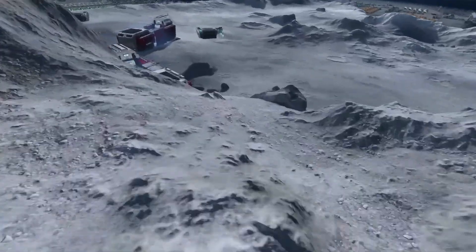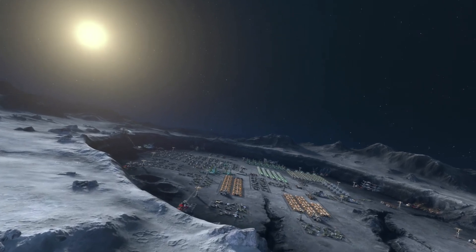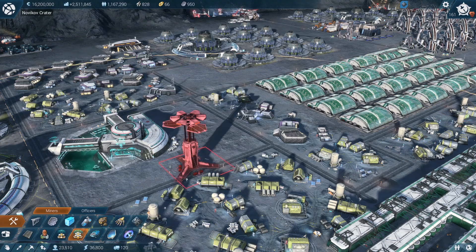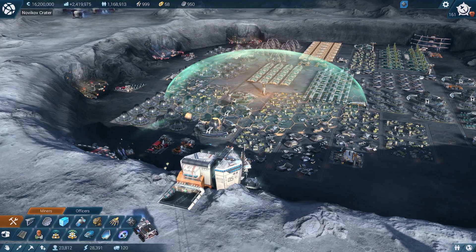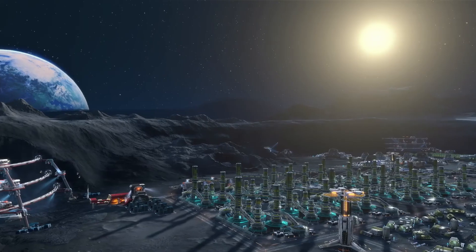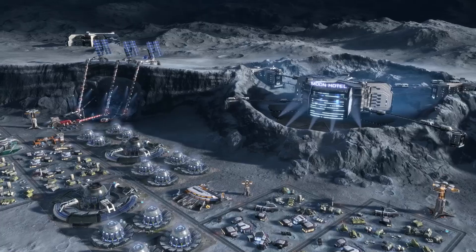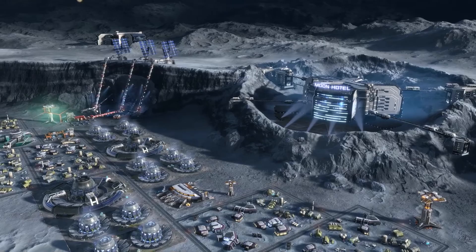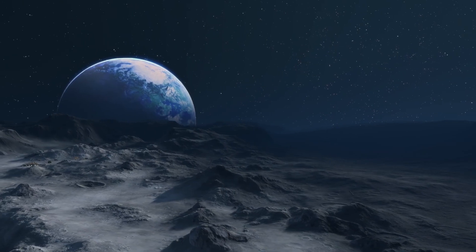Then, last but not least, the player makes his way up to the lunar zone. There he obviously has no atmosphere, so the conditions are quite different from Earth. He has to set up shield generators to protect everything he builds from meteor shells, and build special buildings to save his citizens from the radiation up there on the moon. It's the most hostile environment, but still a magical, mystical place for the player to settle on.